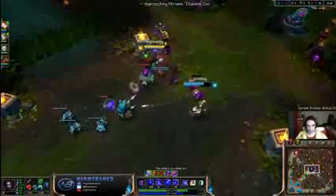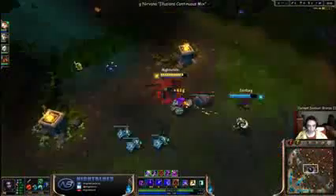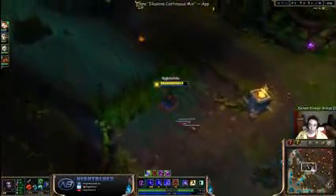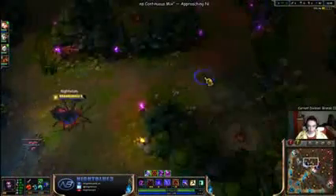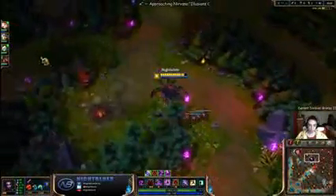You might be asking, why are you camping mid? I think mid's the most important lane in the game, besides jungle. I just generally want my mid laner to do well, because then he's able to roam with me — kind of be an associate. I can just start roaming in their jungle and my mid laner will come with me. It's just really nice to have a fed mid.